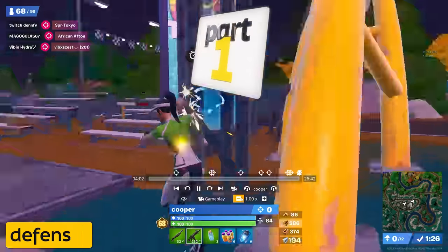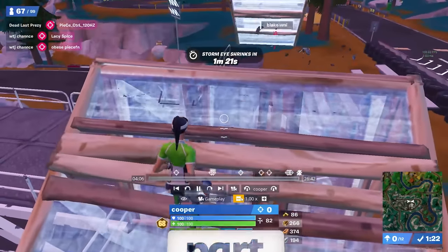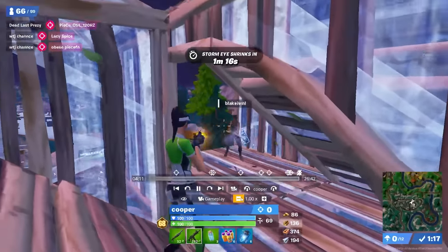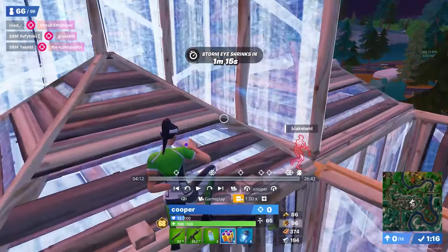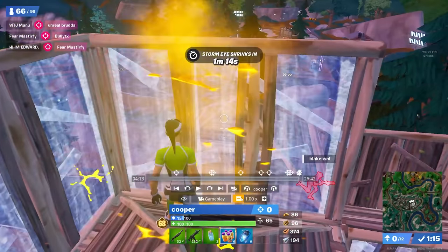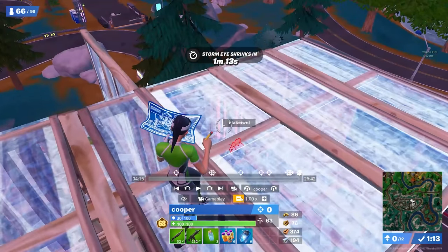First things first, Koopa is an absolute master of turning a defensive situation into an offensive one where you can get counter damage. This fight starts very typically — both players start ramping towards each other, something that happens every single game in a tournament. Koopa makes an initial mistake; the guy does a nicely timed counter peek and gets an 85 tag on Koopa. What does Koopa do? 99% of you watching would just box up and play defensive. Instead, he uses quick heals so he can't get one-pumped, then immediately looks for counter damage.